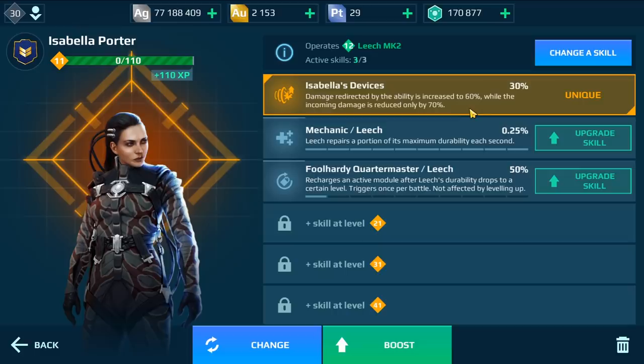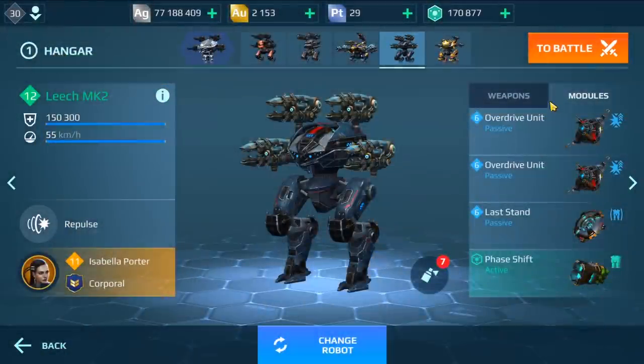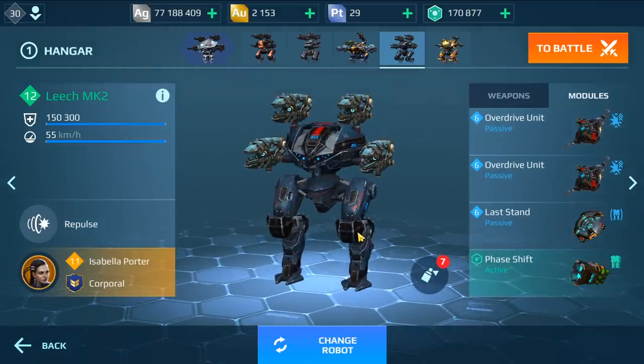Stay tuned until the end of the video — you will find out, and you will be shocked by the result. Before we jump into the live gameplay commentary, for those that don't know, you can see the pilot's capabilities on screen: reading damage is increased to 60% redirect damage, but in return they take 20% damage reduction from you, so you will have 70% damage reduction. This is her capability, supposed to be a strong thing. I've used the overdrive in the gameplay.